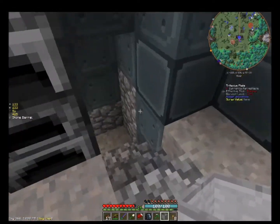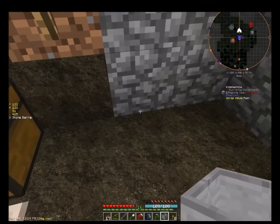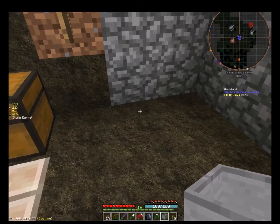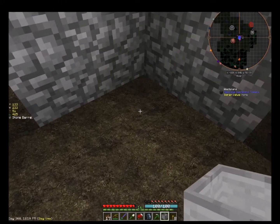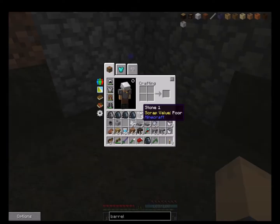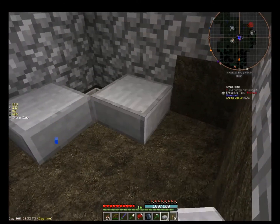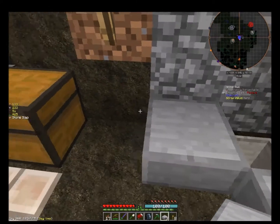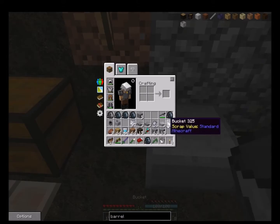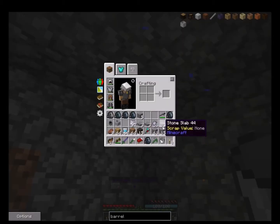Let's go downstairs here and put our stone barrel. Let's stick it in the corner - stick our stone barrel there. And let's use these other slabs that we got here. The water is dripping from up top and I don't like that.